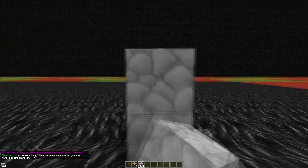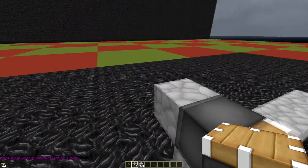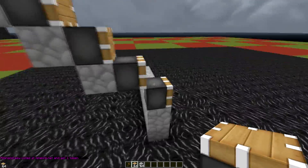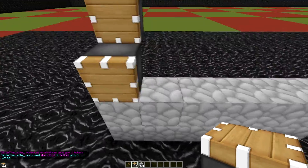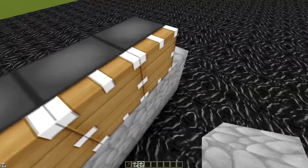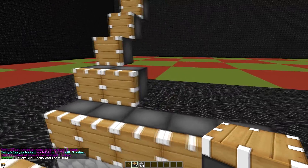First we need to figure out how much sand we want to stack. Each piston here can go up one block, so one piston equals one sand. Here we have five — one, two, three, four, five. So five, ten, fifteen, twenty, twenty-five. That should be good. Then we can do the same on the other side and build them up like this.